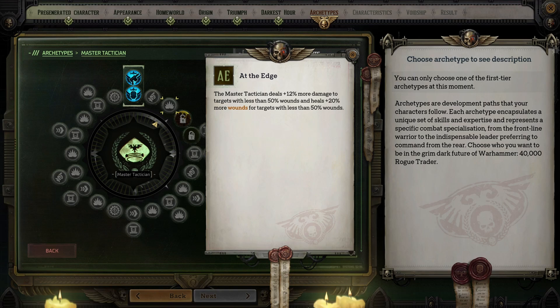At the Edge allows you to deal 12% more damage to targets with less than 50% wounds and you heal 20% more for targets with less than 50% wounds. You should pick it up late, but I kind of like this because it will help Finish the Job deal even more respectable damage. Reliance causes Lynchpin to only spend a quarter of your TA stacks instead of half — if you use that ability on a regular basis this is definitely worth having.